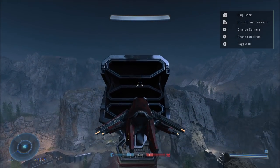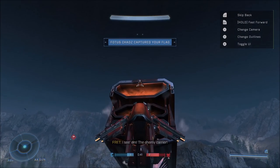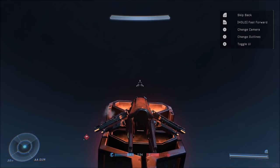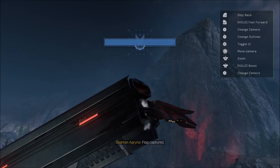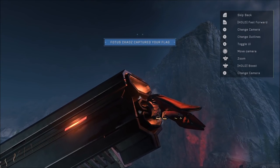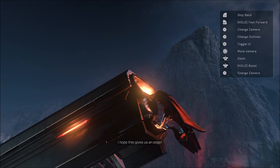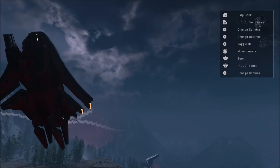For number fourteen, on the map Deadlock, just like High Power, when a team scores an objective this AA cannon fires a shot. You can actually block it, but it turns out the AA cannon doesn't do any damage — it's purely a visual effect. It's not an actual projectile like AA cannons in previous Halo games, so it's totally harmless.